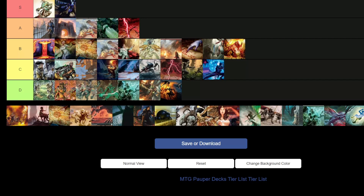Mono Red Kiln Fiend — B tier. This deck is fast. If you get a creature out turn two with enough fuel in hand, you can win by turn three. I've seen it win technically on turn two if you play Simian Spirit Guide. With Mutagenic Growth, Lava Darts, and everything else you can actually kill them on turn two — does it happen? No, but turn threes and fours it's very viable for decks that don't have proper removal.